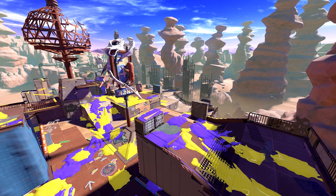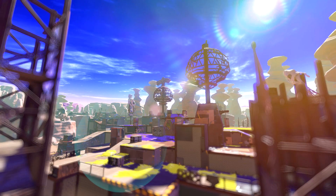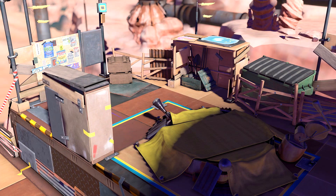We also got new details about the first stage seen in the reveal trailer — it is known as Scorch Gorge. Its towering rock formations are thought to have been undersea hydrothermal vents, now appearing on land due to changes in the planet's surface. Its landscape has made it a popular tourist attraction within Splatlands.